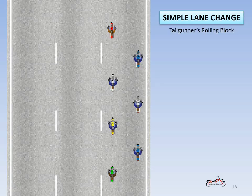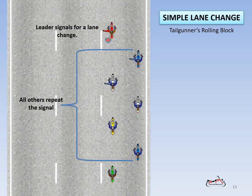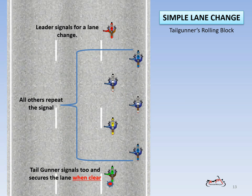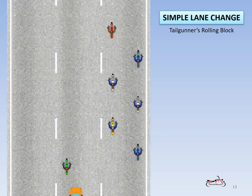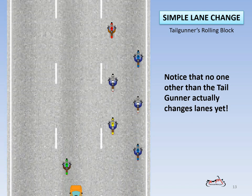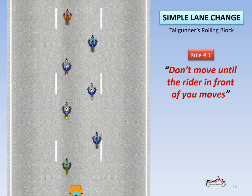The first maneuver is the simple lane change, or more correctly, the tail gunner's rolling block, which can occur anytime the space available is big enough to accommodate the entire group. The maneuver begins when the leader signals for a lane change. All other riders repeat the signal for those riders behind them. When the signal gets back to the tail gunner, he moves over to block the new lane when it's safe to do so. Notice that no one other than the tail gunner has changed lanes yet — the other riders obviously know rule one. The leader always moves first; all others then move in sequence.